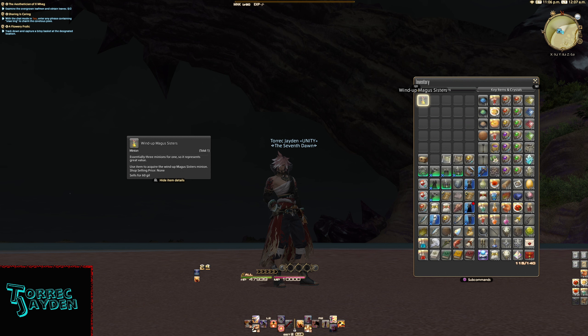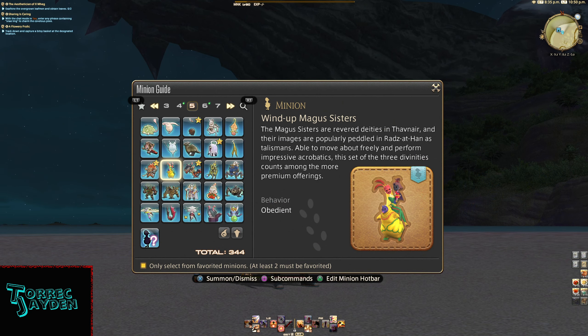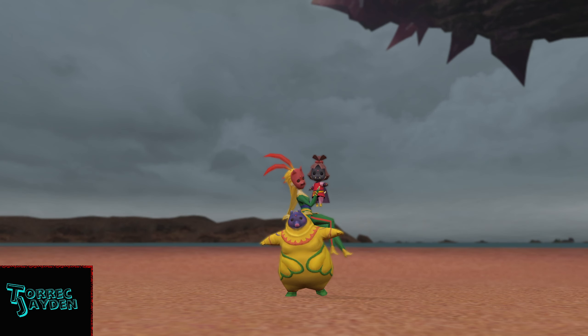The tooltip reads: summon your Wind-up Magus Sisters minion — essentially three minions for one, so it represents great value. The Magus Sisters are revered deities in Thavnir and their images are popularly peddled in Radz-at-Han as talismans. Able to move freely and perform impressive acrobatics, this set of three divinities counts among the more premium offerings.